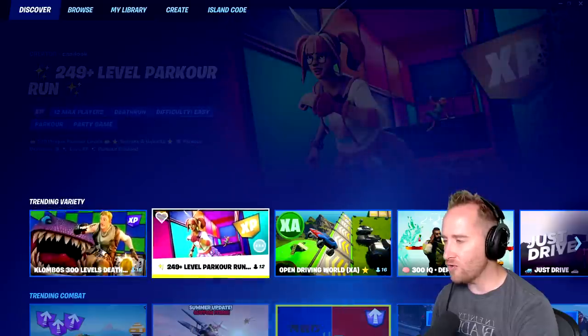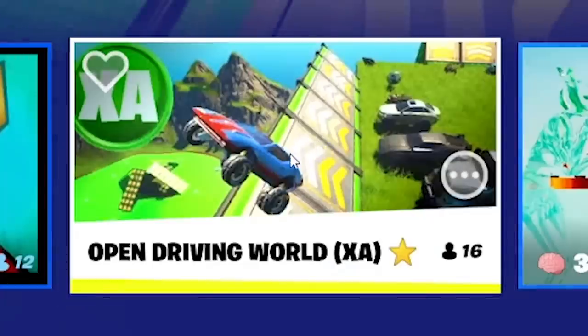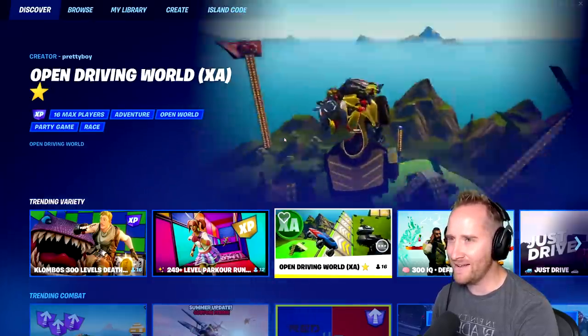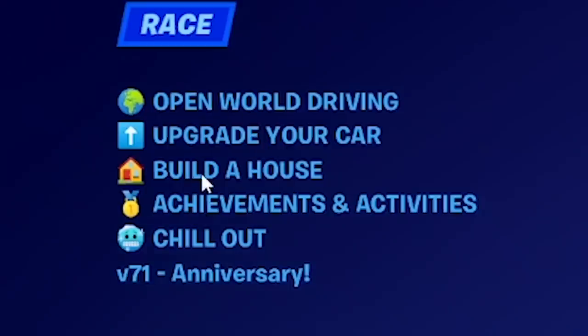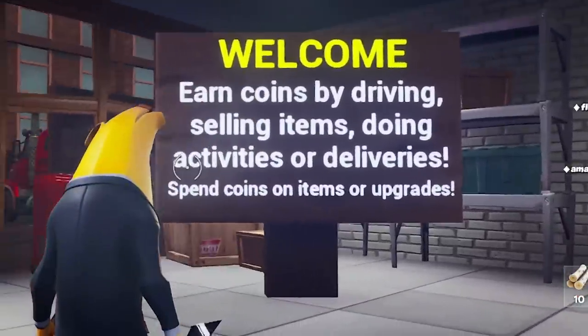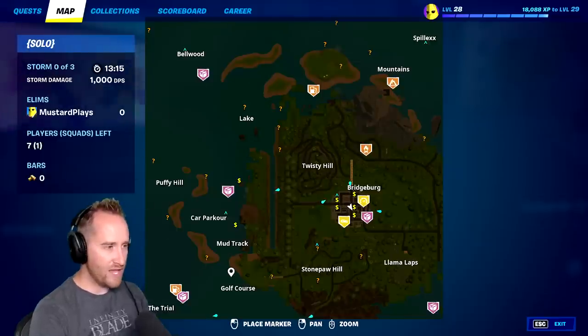Okay, so that was Melee Madness. Moving on to trending variety — I already see these are like default death runs, I don't want to do those. Open World Drive looks interesting; it's pretty basic, just green, but the description says you can build a house. Let's play this. I just started into an already existing server. It says earn coins by driving, sell items, do activities — okay, let's go out and see what we can do.